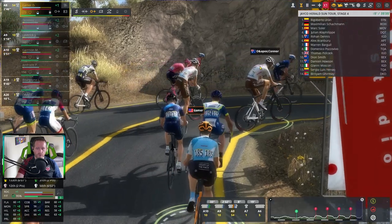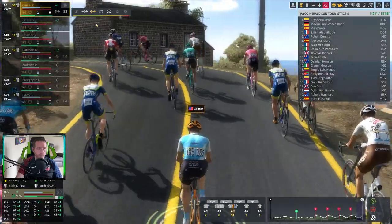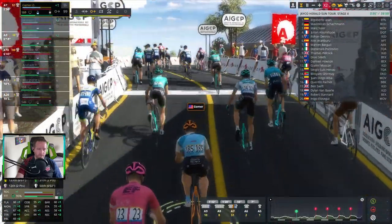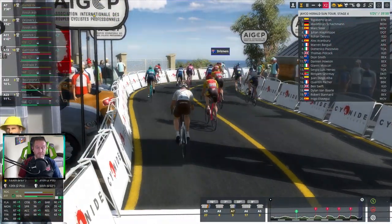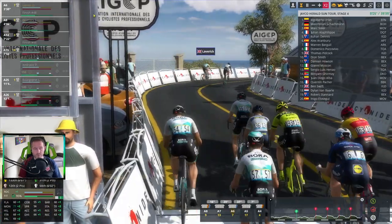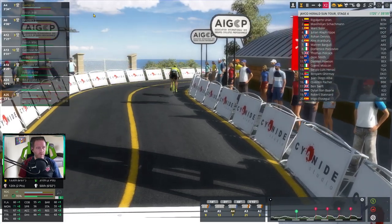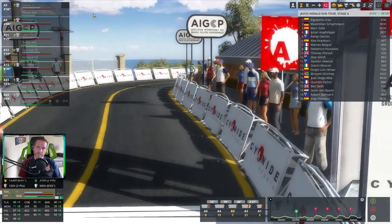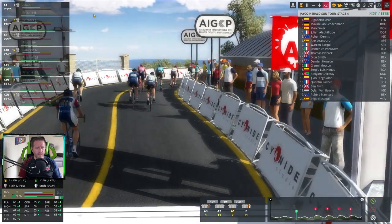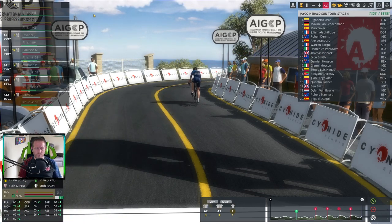Uran has won the stage ahead of Schachmann and Soler. Alaphilippe took fourth — surprise he didn't win. Romain Dennis also in the top five, Pidcock only ninth. At 300 meters from the end I've run out of energy — that's why I didn't go as hard. We got knocked back a little in placement but we get 48th on the stage — my first hilltop finish. Could have gone better, could have gone much worse. Part of our placement had to do with spending most of the day in the breakaway, already used up before the finish. But we went from 134th or 135th after getting caught by the peloton to finishing 48th — moving up nearly 90 spots. Pretty good.